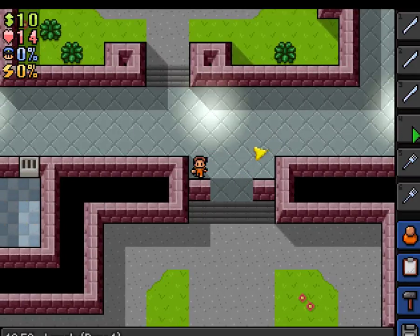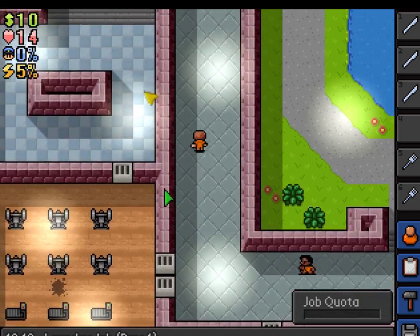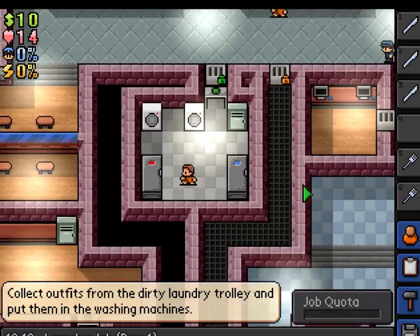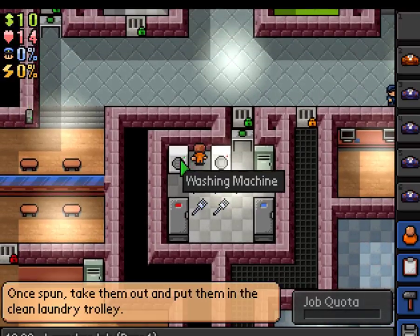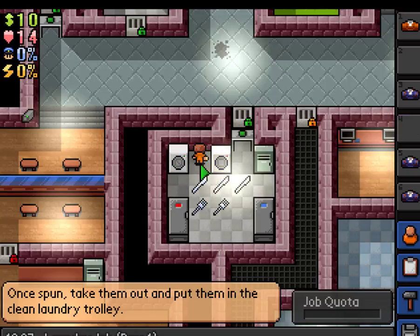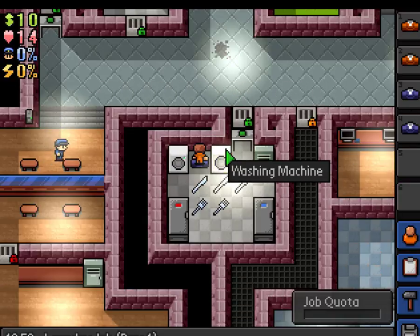Let's start chipping this wall here. It's laundry time, it's very simple. I have no contraband, so let's put all my stuff down. Basically just do this, and once you complete it you're done. It's not too difficult, these jobs. I'm gonna keep one guard outfit because I need it.